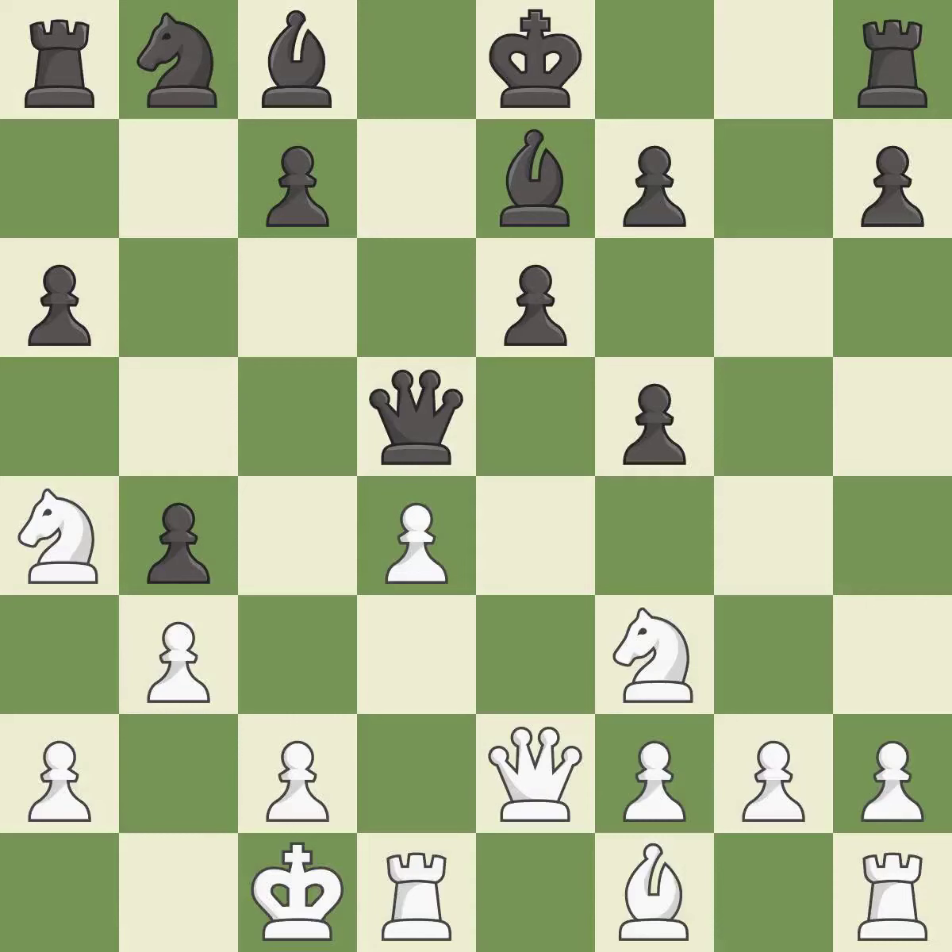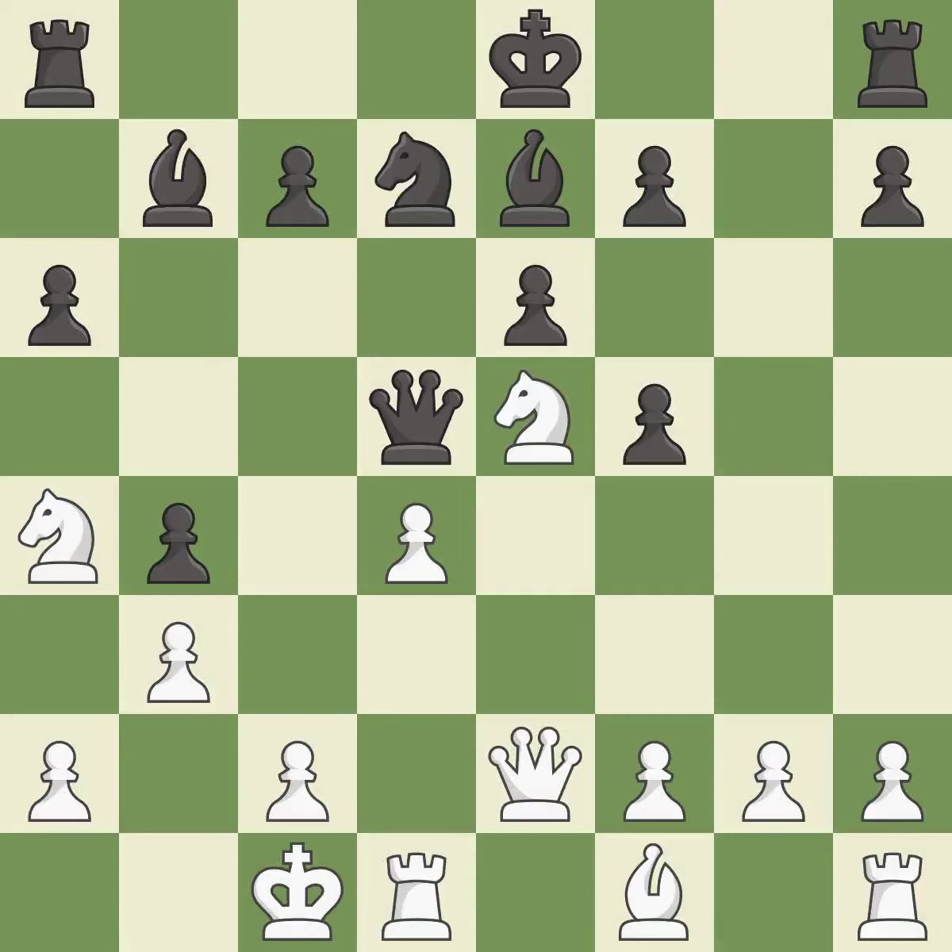This blocks the attack on a pawn that could have been captured — it is excellent. This activates a knight by developing it off of its starting square. That's an unfortunate error — it is a mistake, as this overlooks an opportunity to offer an equal trade of pieces. This maintains the balance in material with a good trade — it is best. Takes back — it is best.